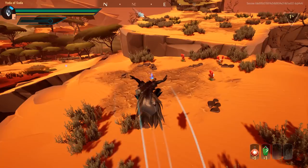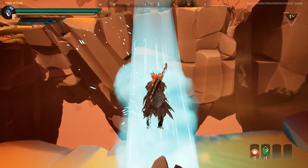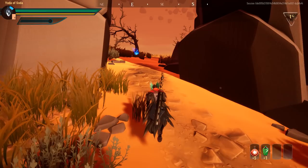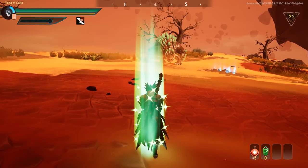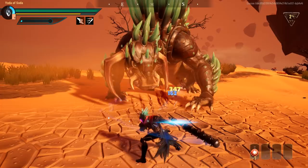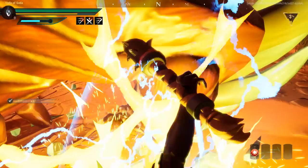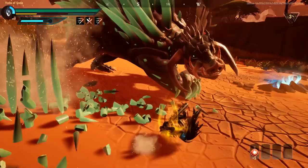Etheric Attunement and Conduit are like the bread and butter, the peanut butter and jelly, or the macaroni and cheese perks in the game. They work in tandem with each other so perfectly, you kind of need them in any build that you do. Etheric Attunement reduces your instacast cooldown of your lantern and increases your lantern charge gain from attacks, which in turn allows you to use your hold to cast, which procs Conduit, which then lets you attack faster, therefore getting you more lantern charge quicker, and reducing your cooldown for your hold to cast, which allows you to hold to cast again, which procs Conduit again, and the cycle continues on.